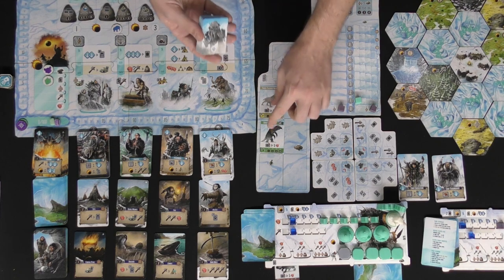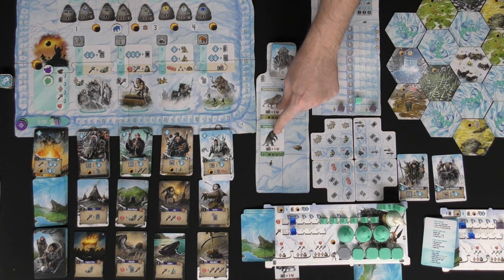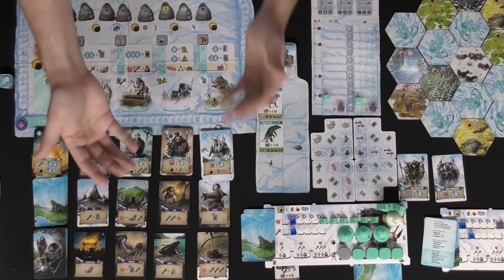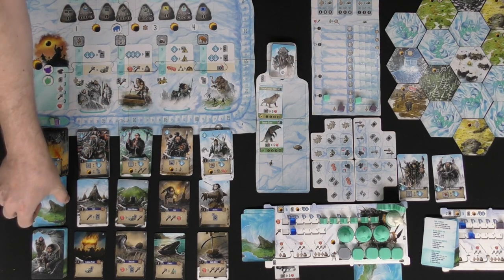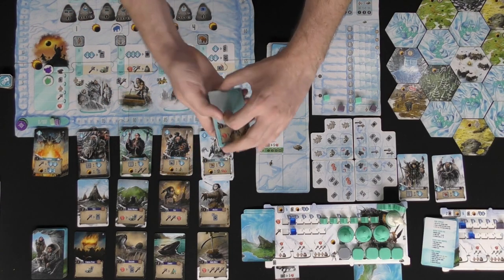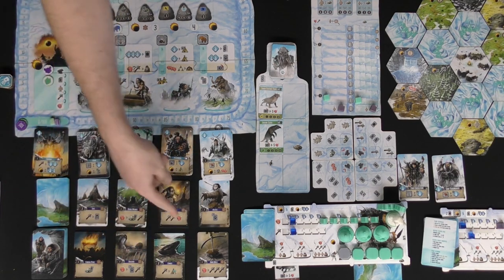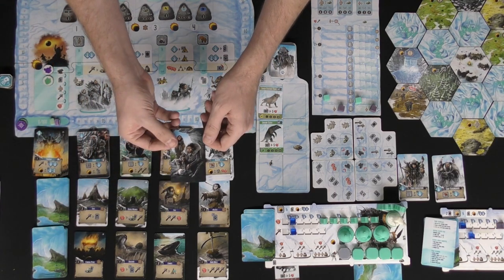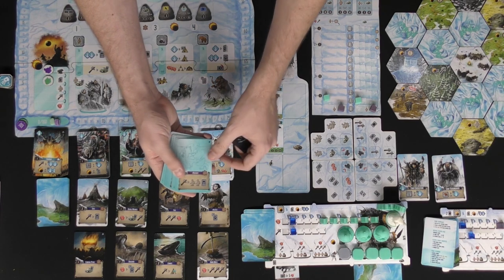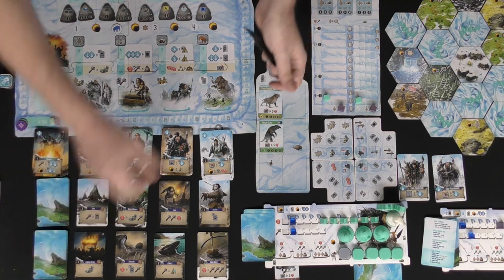Based on the number of players, draw out that many animals from the shuffled animal deck — two for a two-player game. You'll also have culture cards in two different decks: the tier one deck and the tier two deck. Shuffle the tier one deck and deal out eight cards beneath the four tribes cards, then place the separator card between tier one and tier two.